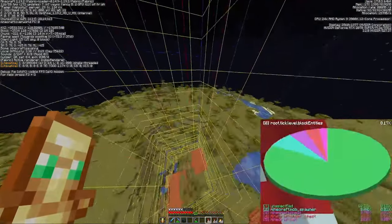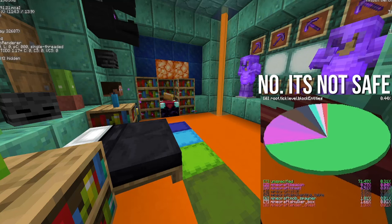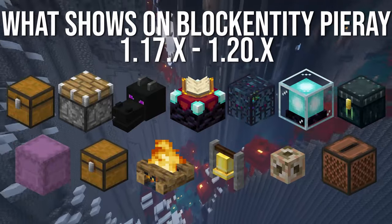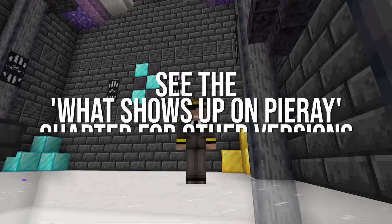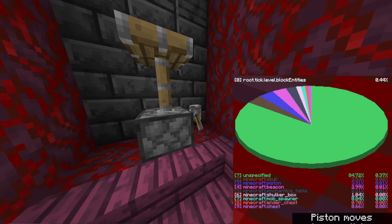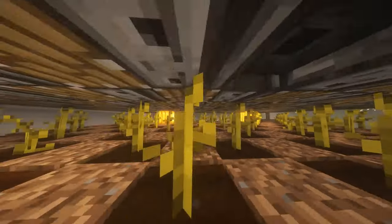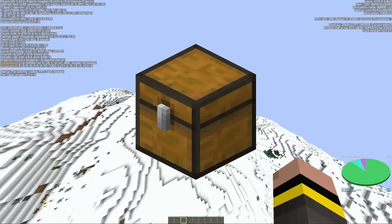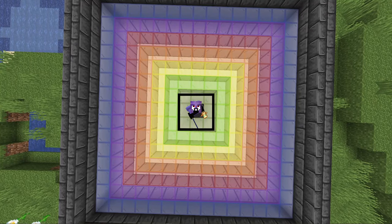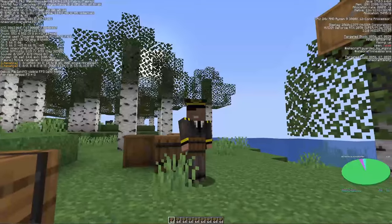Seeing how easy it is to narrow down exactly where a key entity like an ender chest or shulker box is, you have to wonder: is your base safe from Pyrate? Well, open it up and test it out for yourself. Most of the block entities that show up on Pyrate can easily be hidden when not in use. But some entities are a risk you may have to be willing to take - for example, extended pistons show on Pyrate, so if you have an automatic farm that uses pistons, Pyrate will only show the piston if it activates. Chests show up all over the world with mob spawners on Pyrate because there are just dungeons everywhere, but you can still narrow down a chunk with chests - it's just a lot harder and more time consuming. If you're really paranoid, just use barrels.